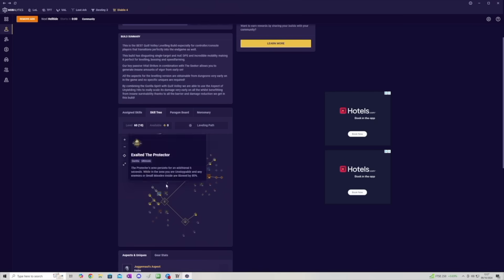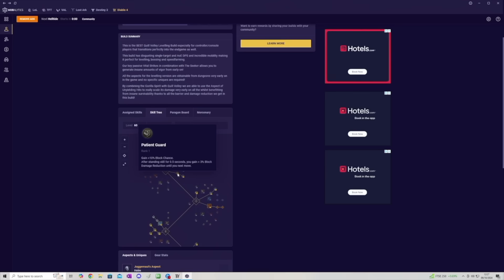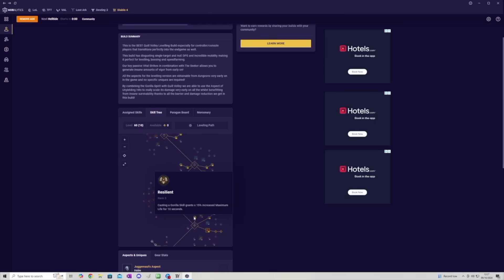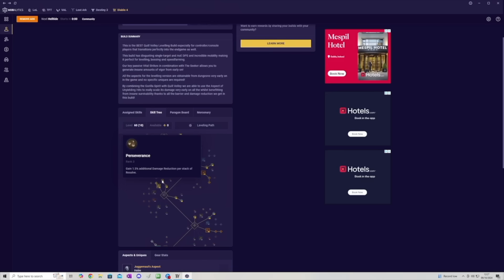Max out the Seeker to 5 out of 5 to reduce its cooldown and improve its damage. Put 3 points into Brilliance and 3 into Acceleration to boost Eagle skill damage. Put 1 point into Patient Guard so you can put 3 points into Bastion to add Thorns damage — remember Gorilla Spirit applies Thorns to all skills. Put 3 points into Initiative so your ultimate can make you unstoppable and break crowd control. Then put 1 into Mirage and 3 into Unrestrained Power to boost damage while unstoppable. Put 3 into Resilient to boost life, 1 into Endurance, and finally 3 into Perseverance for even more damage reduction.